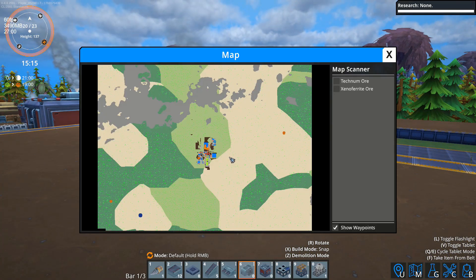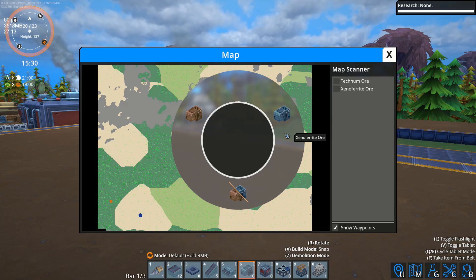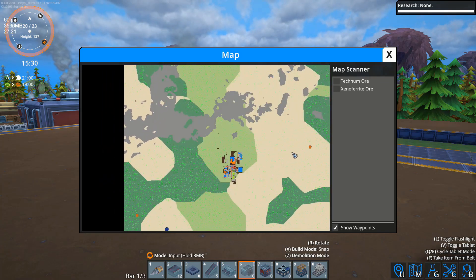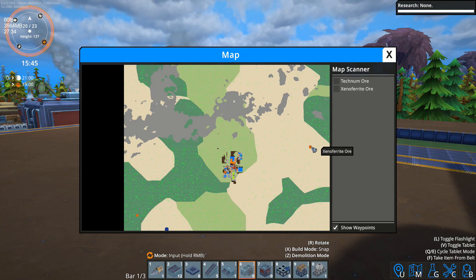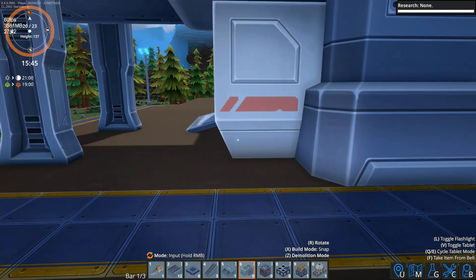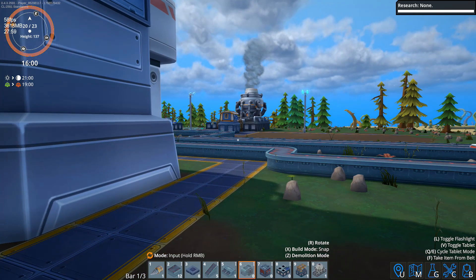Let's bring up the map. This is xeno ferrite — okay. I don't know what's going on there but that definitely looks like the closest one. It's too bad you can't, as far as I know, actually put a map marker you can follow. Oh wait — oh I see. I just noticed with all this scribble in the middle I actually missed that orange arrow. It's right about there — yeah, let's take a wander over.